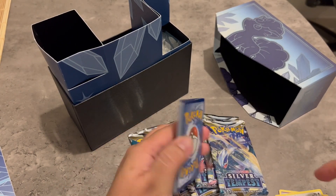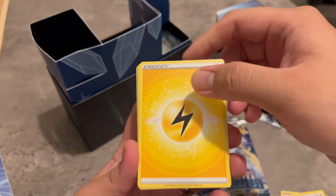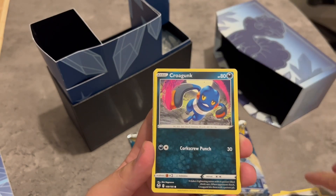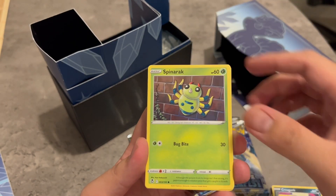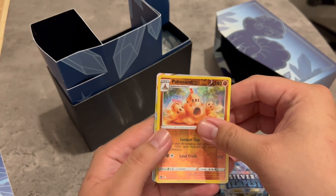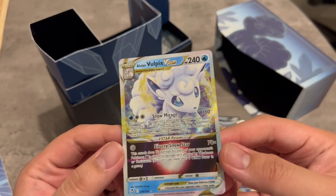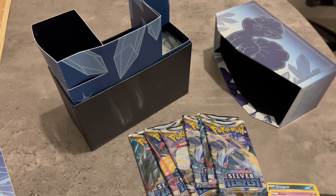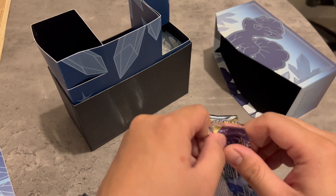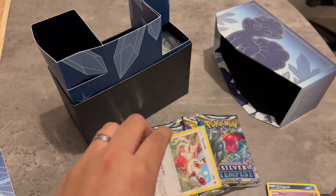Code card here. Ooh, Lightning Energy. Stoutland, Croagunk, Ralts, Spinarak, Drowzee, Politoed — and ooh, okay, it's a V-Star! Wow, it's an Alolan Vulpix V-Star. There you go. I don't have my sleeve so we'll just put it aside and sleeve it later. First hit is an Alolan Vulpix V-Star.